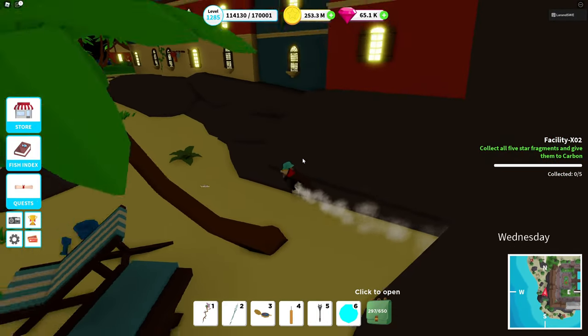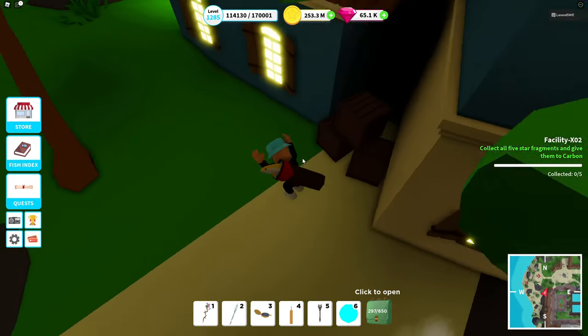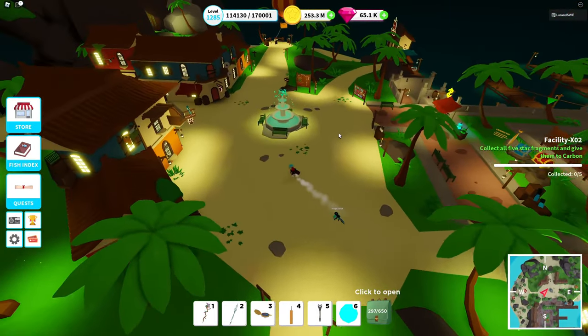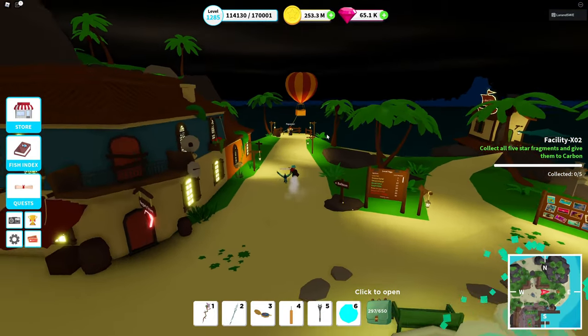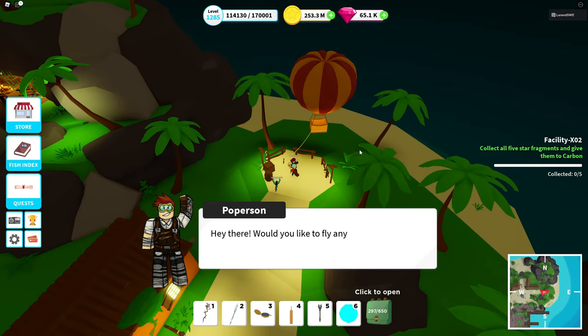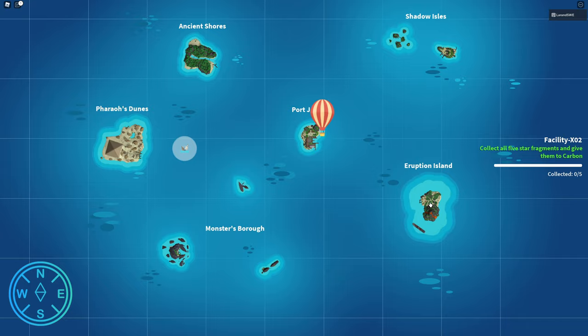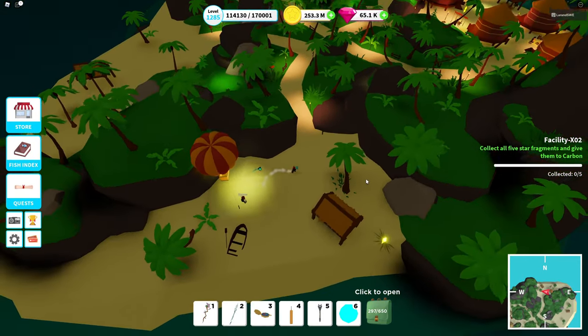We're gonna go to the hot air balloon and go to the next island. I try to do this in order: Port Jackson first, then Eruption Island, Shadow Island, Ancient Shores, and finally Pharaoh Dunes. Since I already got that piece, we are two pieces into the quest.